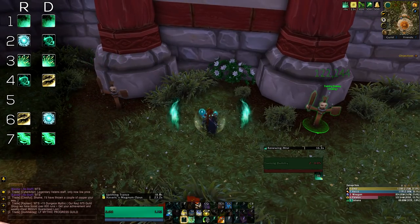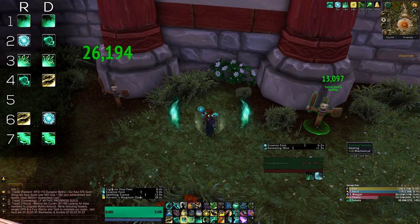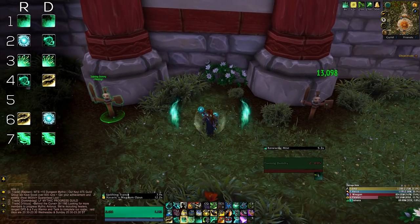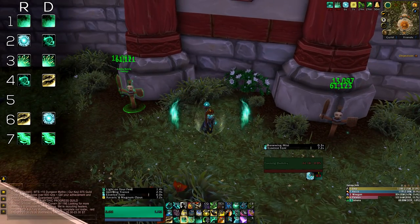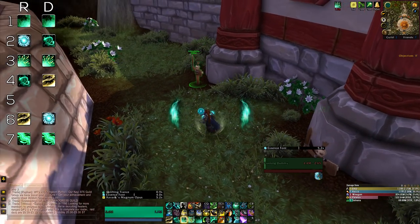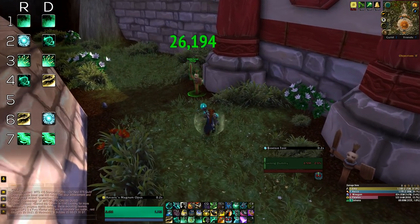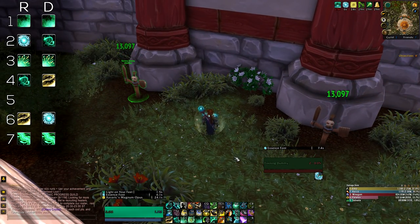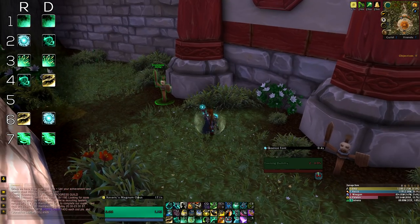Essence Font is your main group heal ability, one to use when 5 or 6 or more members are injured. It can heal quite a lot, so it's great when multiple people just got injured or there's constant damage going on. The channel is usable on the move so it's easy to use, and in general don't be afraid to use it — it is your most powerful raid healing tool. Since it's extremely mana costly, you want to get the full value out of it, so choose the right moments. Thunder Focus Tea and Mana Tea will also be important here.